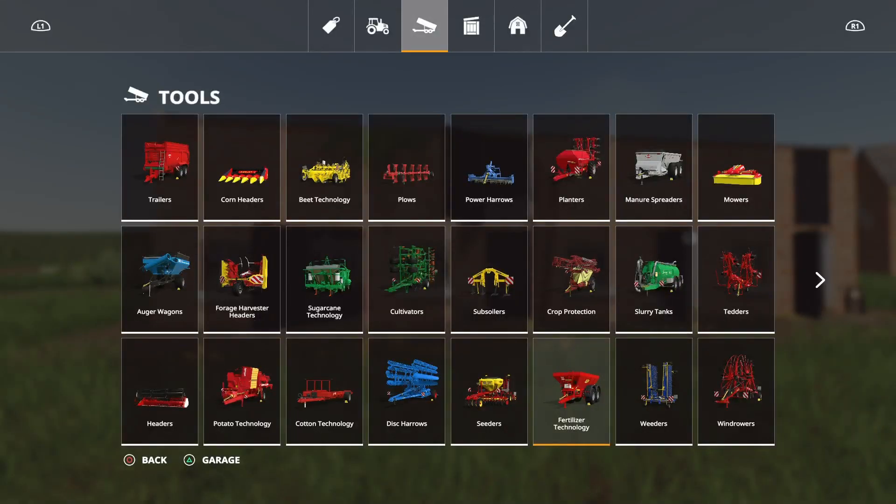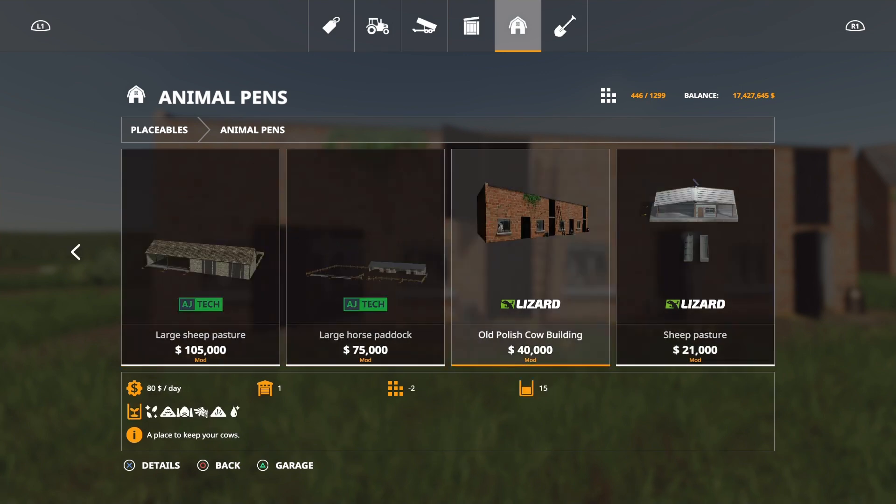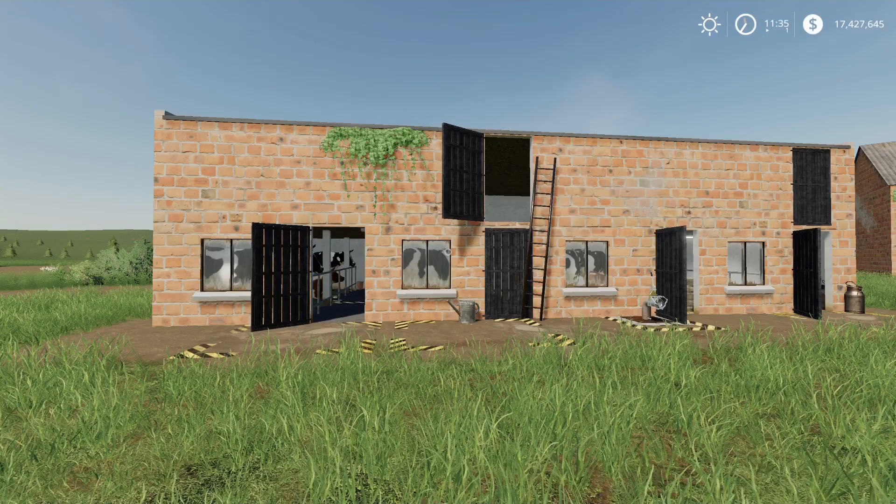You'll find this under placeables, under animal pens. It's 40,000 to buy, holds 15. Slot count on that is 28. That's by Casper.